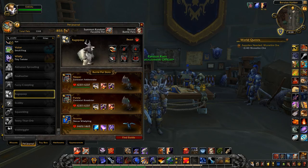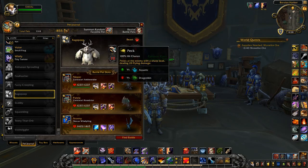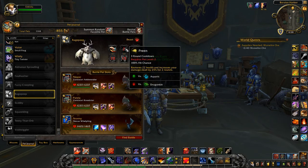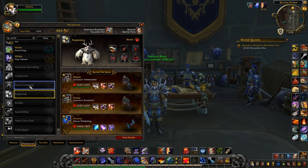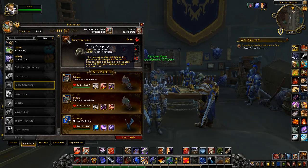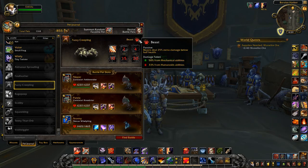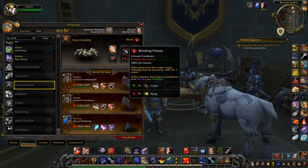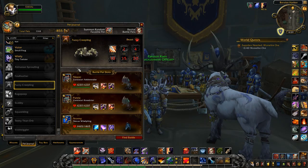Rage Peep is like a Moonkin Owl, listed as a beast, and drops from Ragebeak. His moves are Peck, Preen, Maul, Nature's Ward, Headbutt, and Rampage. The Fuzzy Creapling drops from Venomaurus — he's a fluffy spider which you'll find either very cute or very scary depending on whether you have arachnophobia. He's a beast with moves Strike, Blinding Poison, Sticky Web, Poison Spit, Drain Blood, and Spiderling Swarm.